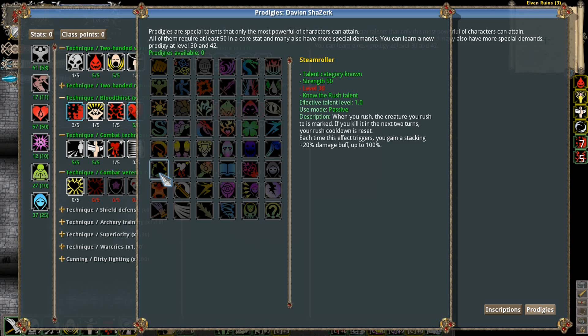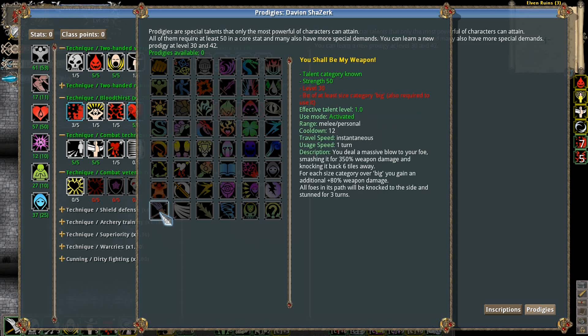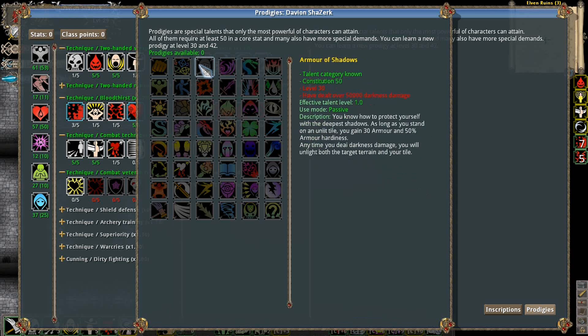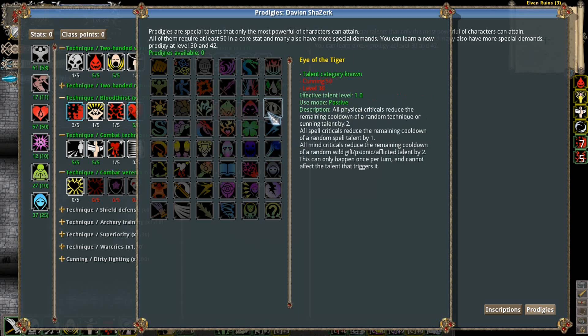Steam Roller: when you rush, the creature you rush to is marked. If you kill it in the next 2 turns, your rush cooldown resets. So that's something that lets you rush constantly. Each time the effect triggers, you gain a stacking 20% damage buff, up to 100%. That's interesting. Superpower — grants a mind power bonus equal to 20% of your Strength, and treats all weapons as having an additional 3% willpower modifier. There's some interesting stuff I may pick up, but I'm thinking I may actually want to get Eye of the Tiger over here first, because my criticals are so high at this point.